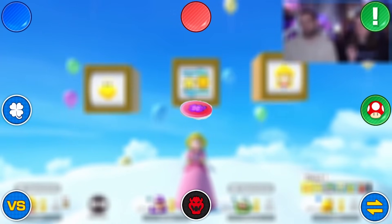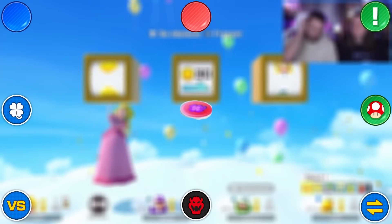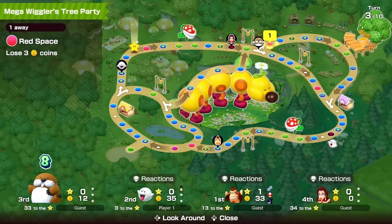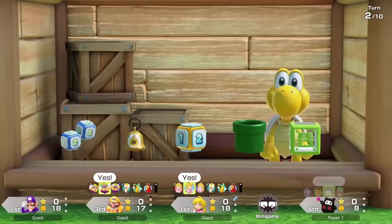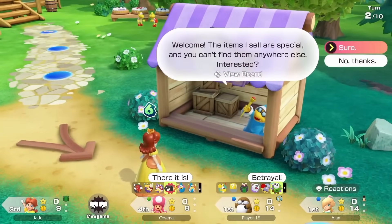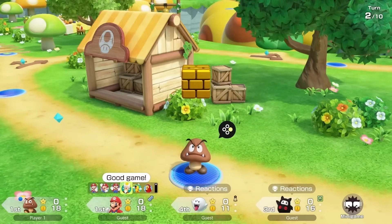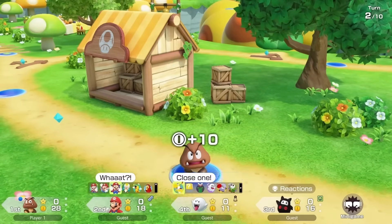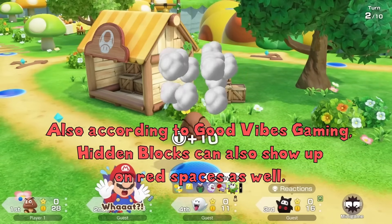Chance Time spaces are back, similar to Superstars where you can time them if you really try. You can view the board when deciding which way to go, and it clearly shows everything. There are two types of shops: yellow shops for normal items and purple shops which may differ per board. Hidden blocks are back — probably similar to Superstars with a random chance of coins or a star, though they could have two blocks with coins and a star respectively.